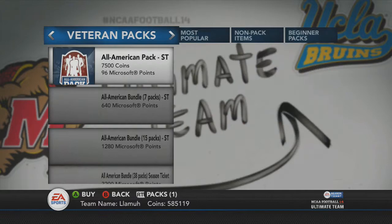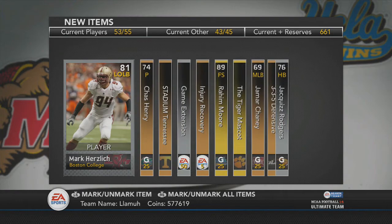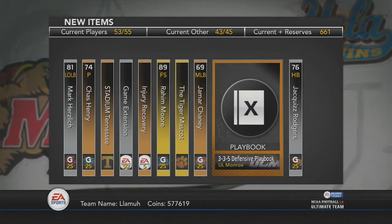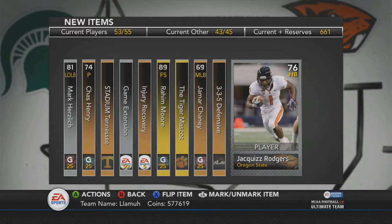Alright, can I open up some more? All-American packs, 7,500 coins. Let's go with the reveal all here. There's a Mark Herzlick — that's awesome, he was one of my favorite college players. We get a Raheem Moore, free safety from UCLA. And nothing. Dequeez Rogers — his speed is probably very low, he's a low overall. He should be like a 95 speed and he's going to be an 86. That's just stupid. I understand putting him out as a silver, but he should still be faster than an 86.